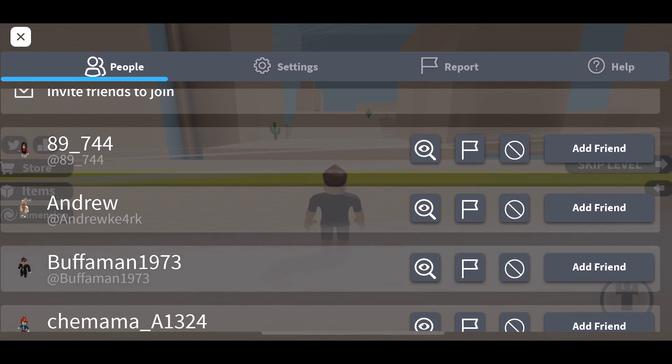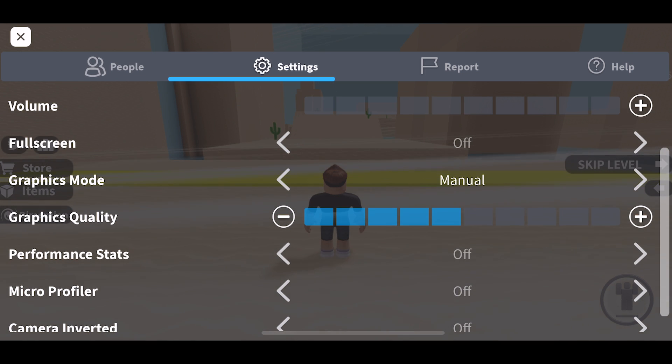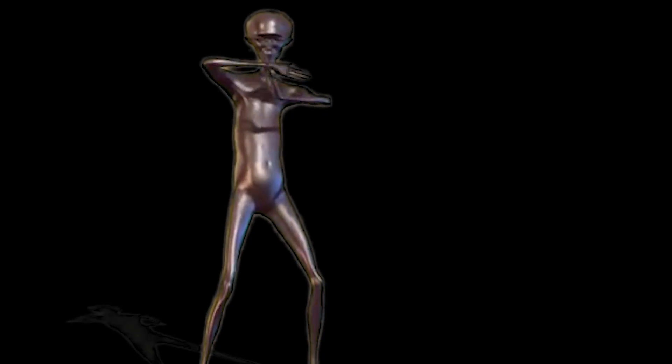Step 1. The first step is to go on Roblox and go to settings. Here, change the graphics mode from automatic to manual. That will unlock the graphics quality bar which you can then bring down — not up, down.